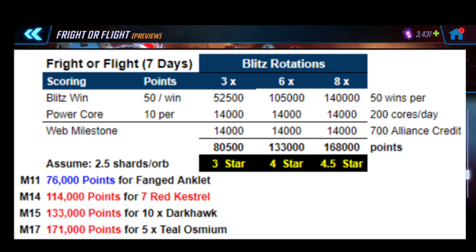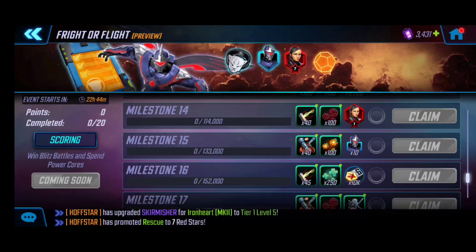If you spend more than 200 power cores per day, the 133,000-point milestone 15 target gets you 10 extra Dark Hawk shards and is another solid goal. At six rotations it should get you close to a four-star unlock. If you go to eight rotations, you'll get very close to four and a half stars — with some RNG maybe even a five-star. I'll probably aim for milestone 15 for those extra shards, and if I'm close to four-star, that would be really nice. If I hit four-star early, I might pause there.